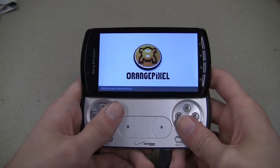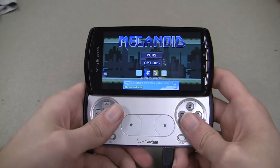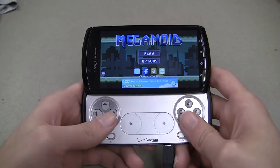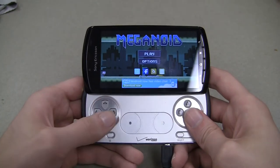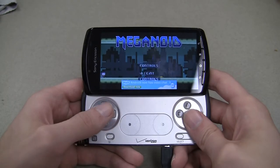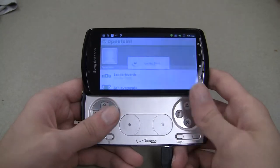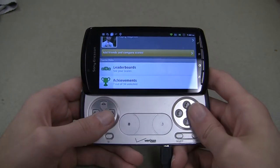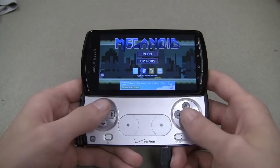Megaoid uses OpenFeint, which is a pretty widely used service. I'm showing this off because it works on the Xperia Play. As you can see, I can go to Options, I can go to OpenFeint, and just navigate all using this — that's really nice. I can even hit the circle button to go back.